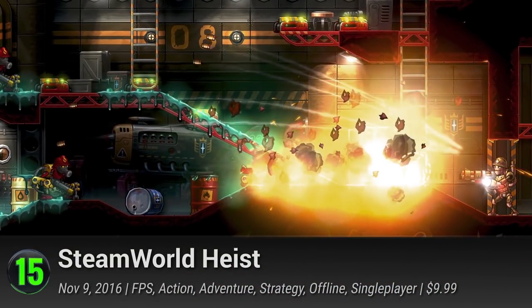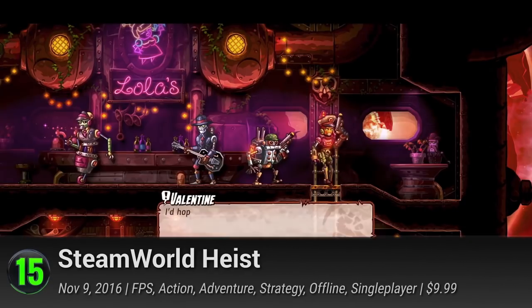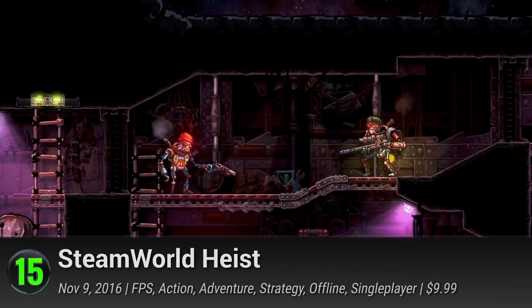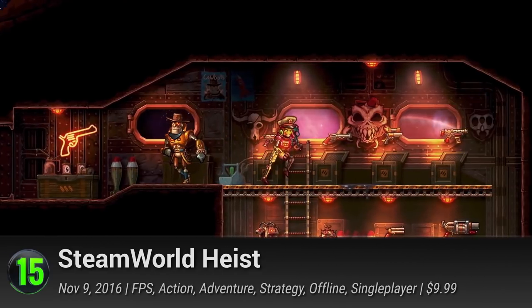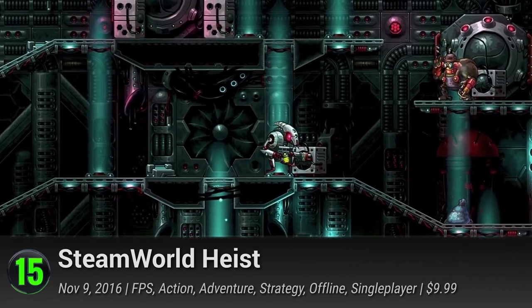Opening our list of Top 15 iOS Strategy Games is SteamWorld Heist. ImageInform's turn-based strategy is going to take you on a tour across the galaxies along with their sharp-shooting bucket of bolts. Put on your best pirate outfits and hijack as many of their fresh selection of procedurally generated ships as you can. Each of their steampunk-inspired stages is a side-scrolling battlefield.